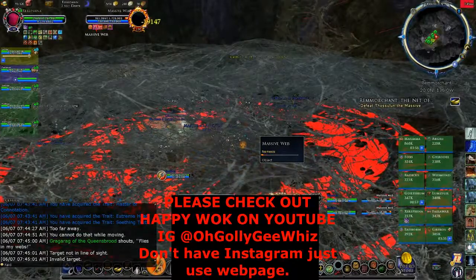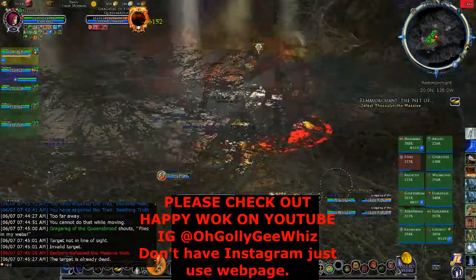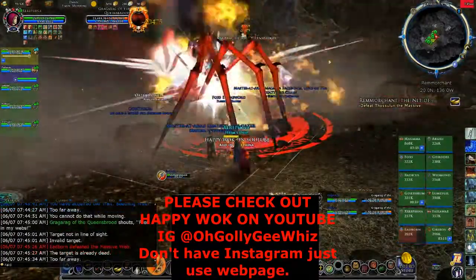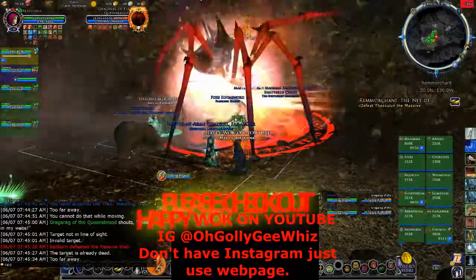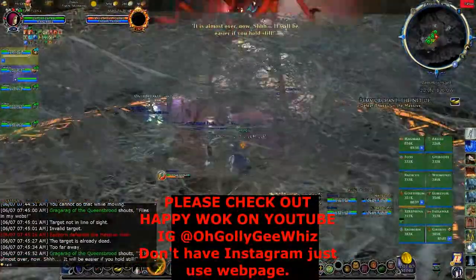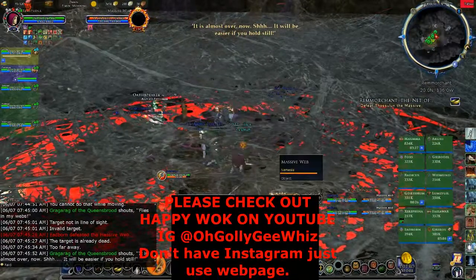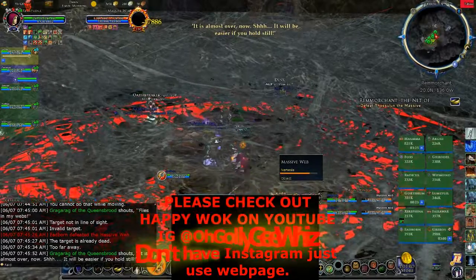Once the net is killed, the spider comes back. So Tier 1 side bosses are really, really easy. Here comes the net again, called Massive Web. We are just DPSing these down.